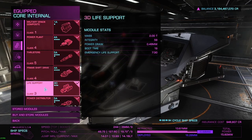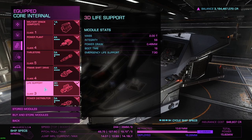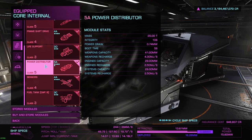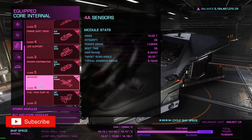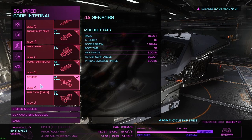Next is the life support — I've gone with 3D because D-rated modules are the lightest and I wanted to help with jump range as much as I could. Next is the power distributor, which I've put as a 5C so I can get the fastest recharge possible for weapons, engines, and systems as you need them during a bounty fight. Lastly I've gone with a 4A sensors. The reason I've gone with A here is because for bounty hunting you want as much range as possible — a maximum of eight kilometers unengineered — so you can find wanted ships as fast as you can rather than having to get very close.